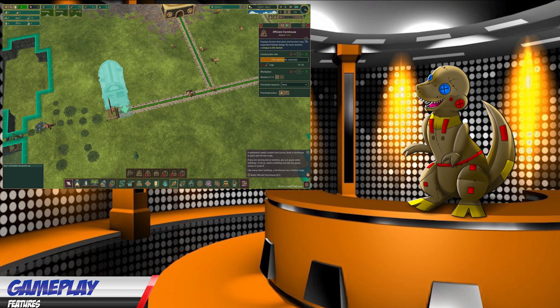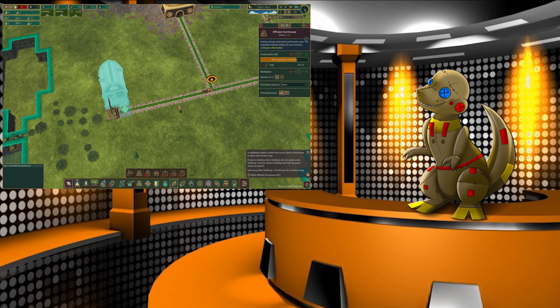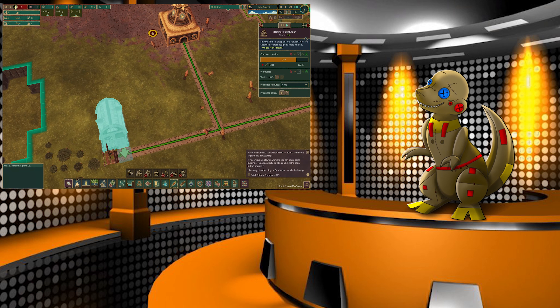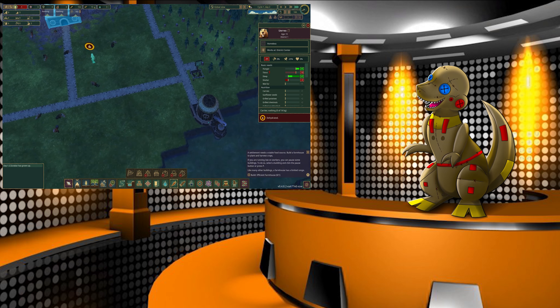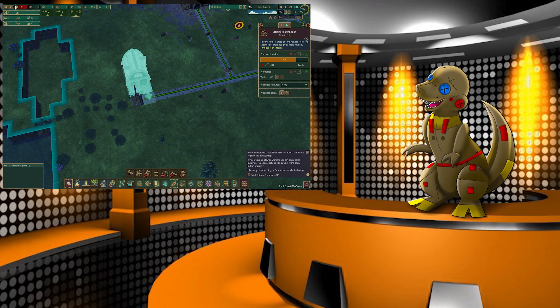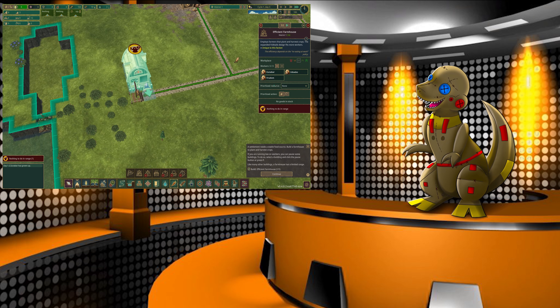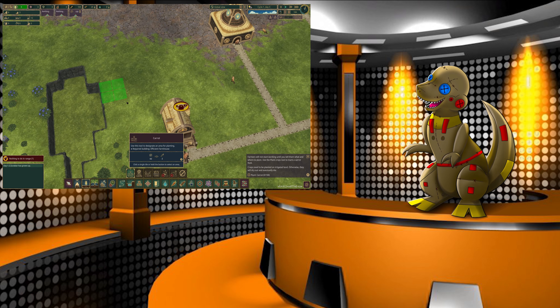After that we're going to jump into the next section, which as you guys know is the one we always do afterwards: customization. Because this is an RTS, you get two choices of character — you can be either the dark bird beavers or the light bird beavers. There is a third one you can unlock after reaching a certain point in the game. I spent loads of hours playing it and I've really enjoyed it.